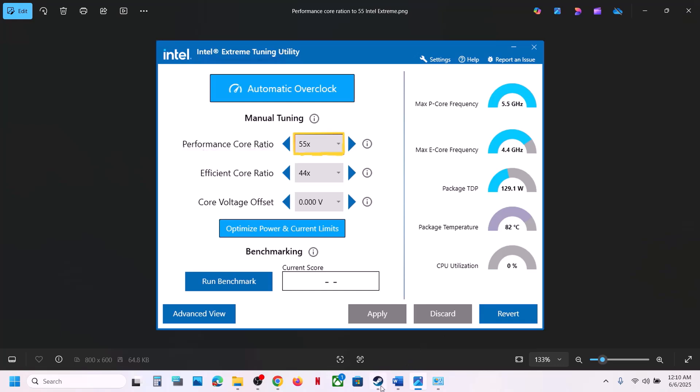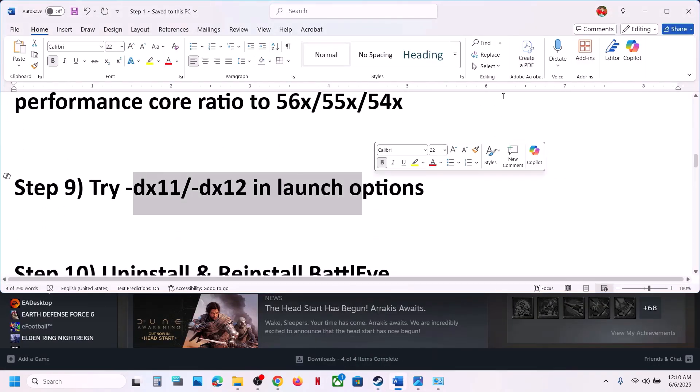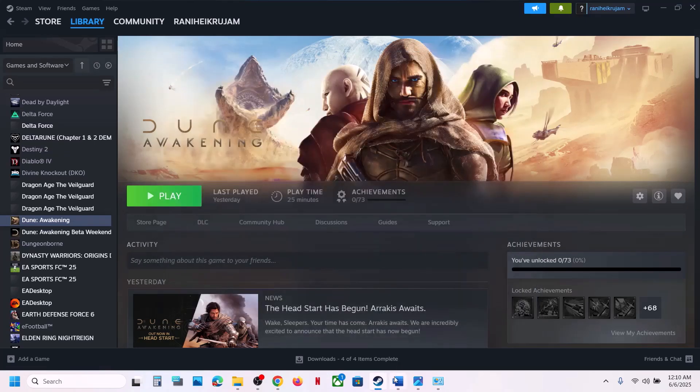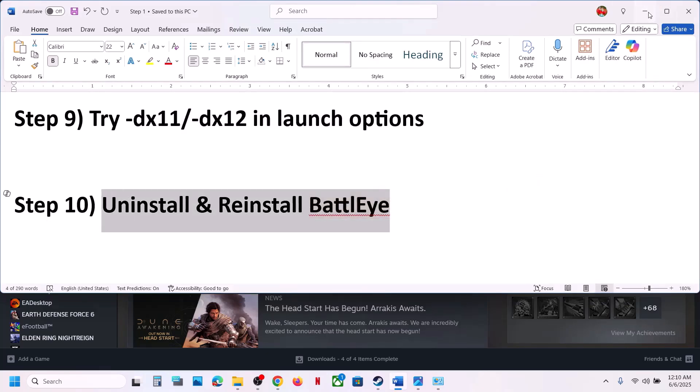The next step is to try DX11 or DX12 in the launch options. Right-click the game in Steam, select Properties, and in the Launch Options field type '-dx11'. Launch the game and check. If that doesn't work, try '-dx12'. If still not working, remove the launch option and follow the next step.